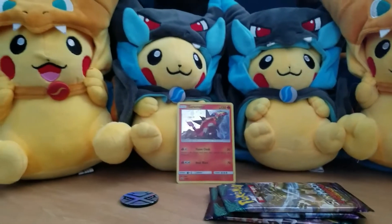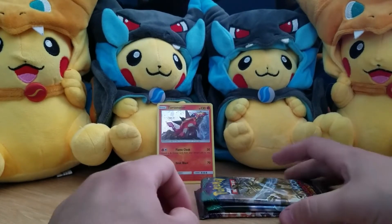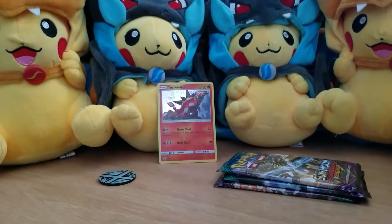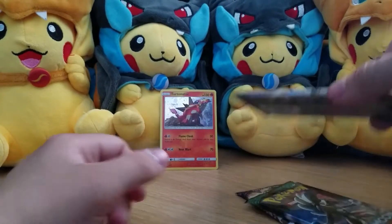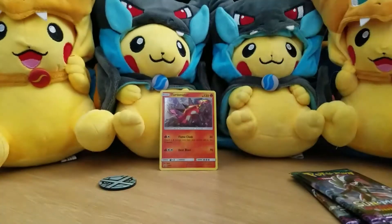Let me zoom out a little bit — there we go, looks mildly better, still looks terrible but mildly better. Let me adjust this without making everything fall — there we go. So let's see what packs we have: Lycanroc, Ninetales, and a bad Pokémon pack. We'll start off with the bad Pokémon pack and let's hope we get some sick pulls.